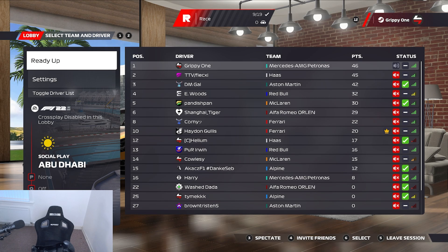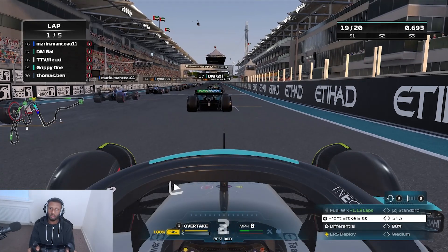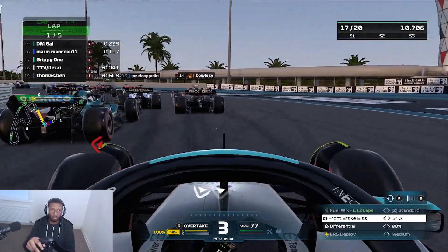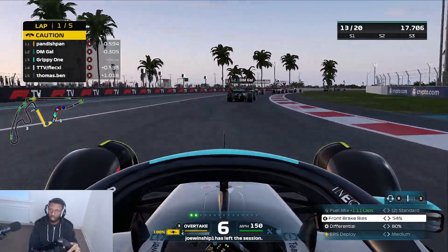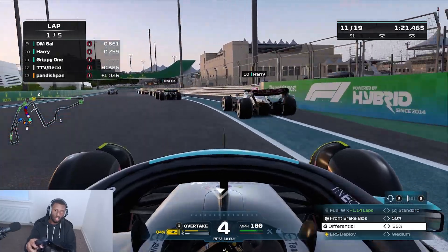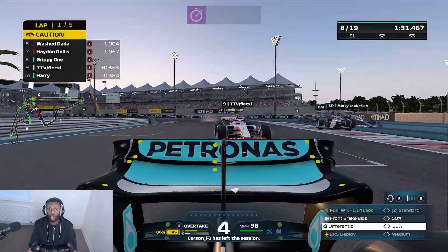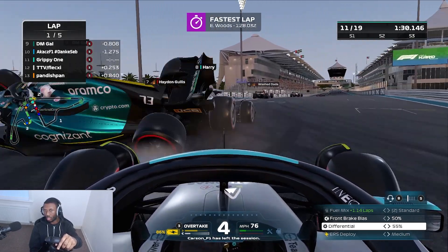Going into Abu Dhabi we are P1 in the championship, so we're starting from the back at Yas Marina. We get a decent start, overtaking at least two people before turn one. On the outside we carry more speed through the corner, and the Alpine takes out a couple of people making life easier for us. We make a couple more positions going down into the hairpin. Near the end of lap one we're behind our teammate Harry, who switched to Alpine — what a traitor. His karma arrives immediately as the Alpine collides with the Aston Martin, which then hits Harry.